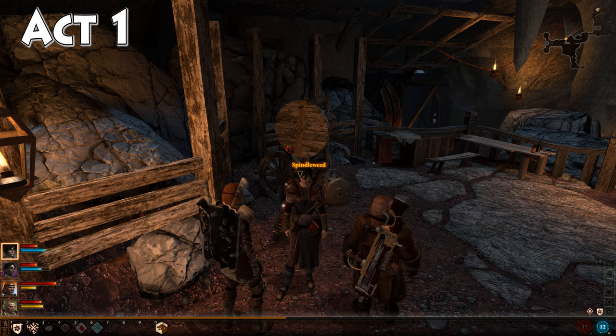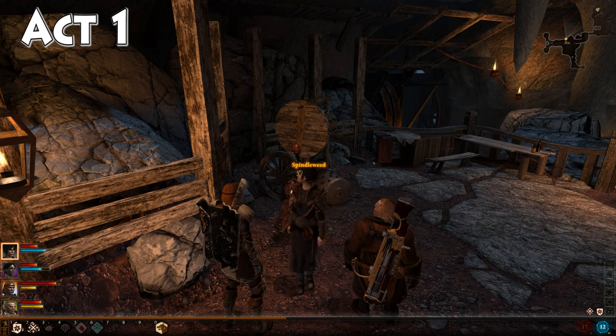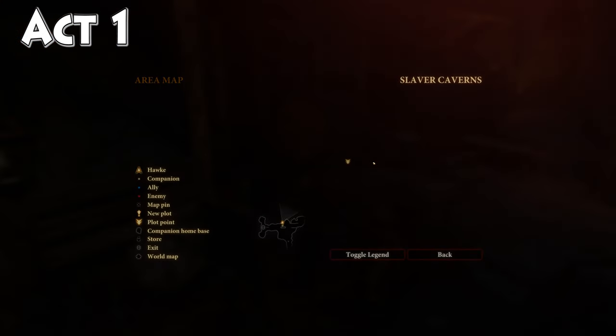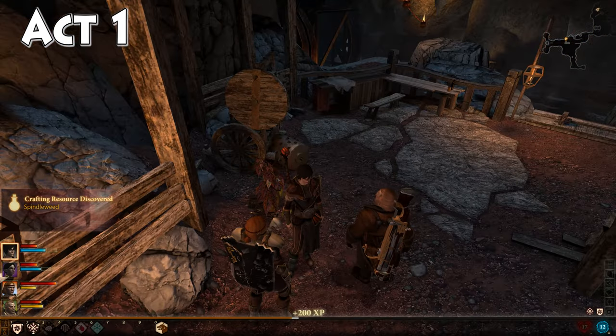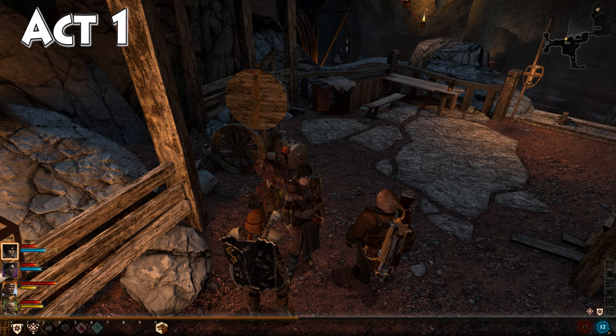So that's what you'd do to get on the quest, and then you'd go through a chain of events that eventually leads you out to the Wounded Coast and into the Slaver Caverns, which is where we are right now. Here is the entrance once you're in the caverns, here is where we are on the map, and here is our spindle weed right behind me. That's our spindle weed in the Slaver Caverns on the Wounded Coast in Act 1.